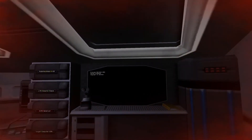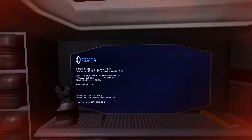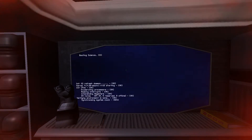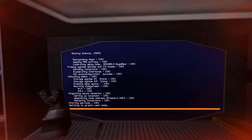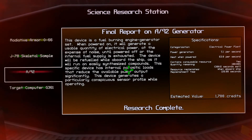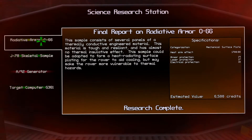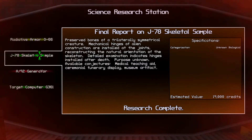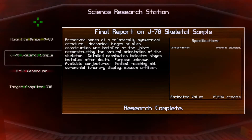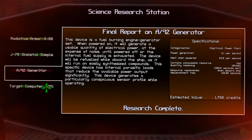Let's give it a little more time and see what our science computer has come up with. At first I thought our research was done, but it looks like the science computer just seized up and rebooted itself, probably because of the radiation exposure. The research is now complete. We've got radiative armor valued at 6,500 credits, a skeletal sample — preserved bones of a trilaterally symmetrical creature — a generator, and a targeting computer.